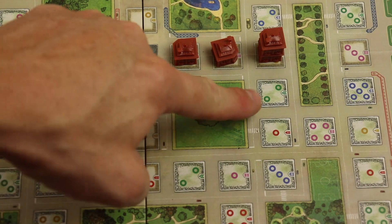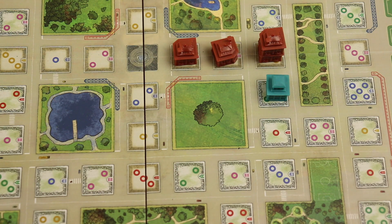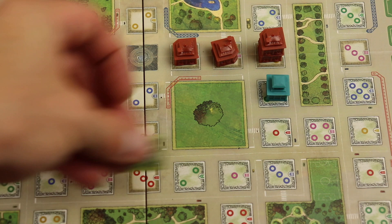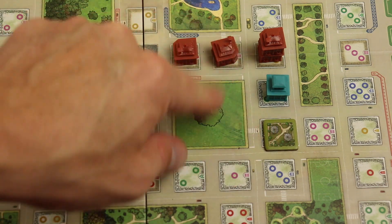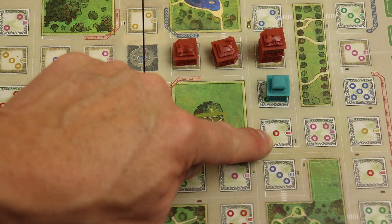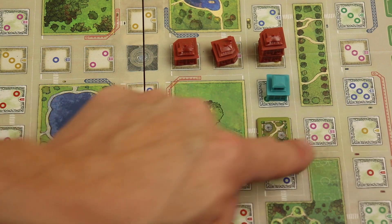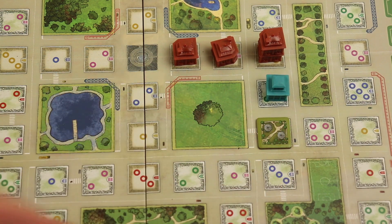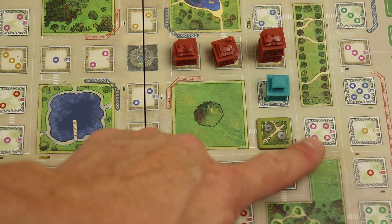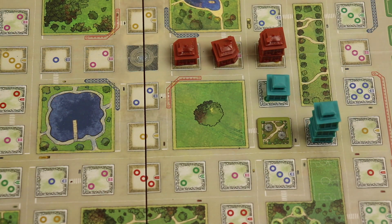Now let's say it's the blue player's turn. They play a green and get here for two points. Then they discard any color card to put a park here — same building rules apply, it has to be contiguous from something else that's out there. They didn't have a red, so they could discard any color card — maybe a blue — to put a park there. That now allows them to reach out further because a park is considered a spot you can build off of. Now let's say they drop three purples: this building is four tall, so three times four is twelve points. Then they draw a card after building.